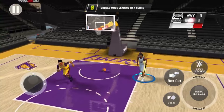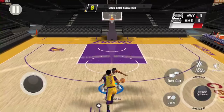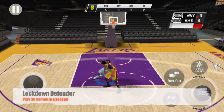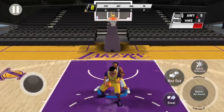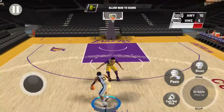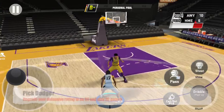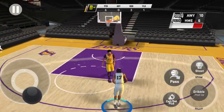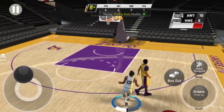Next is Lockdown Defender — play at least 30 games. Similar to On Court Coach, you don't have to do anything special; just play games throughout your season and you will get it. Next is Pick Dodger, one of the more useless badges in the game: upgrade your defensive rating to an 80 and play at least 20 games.